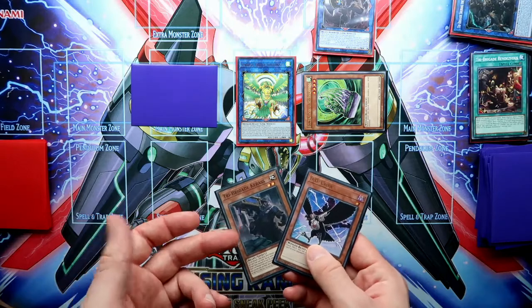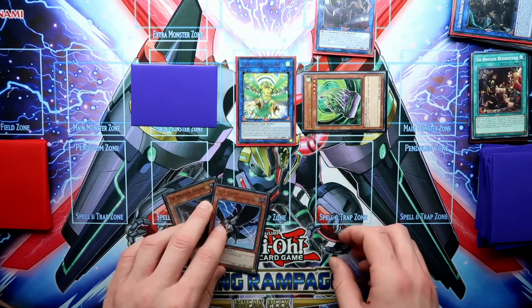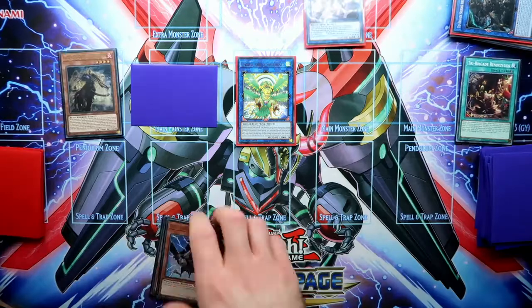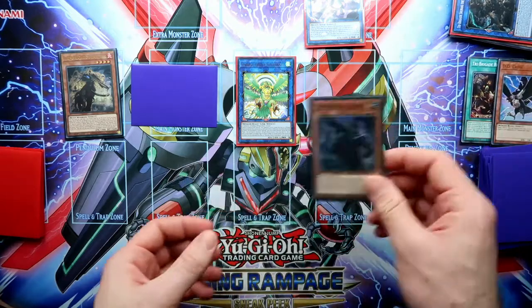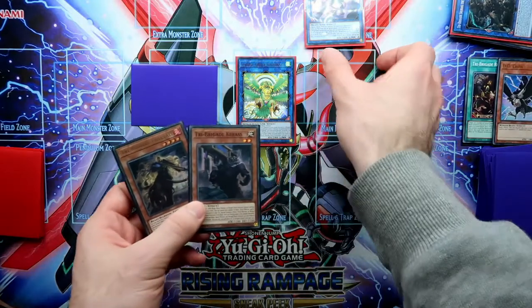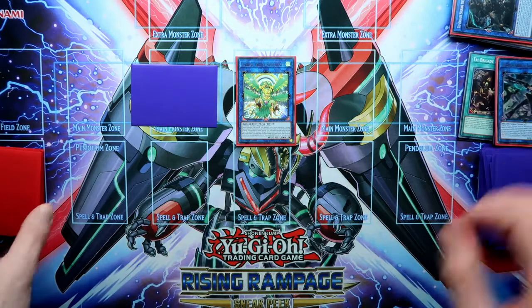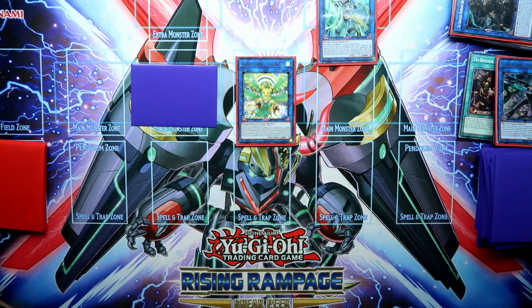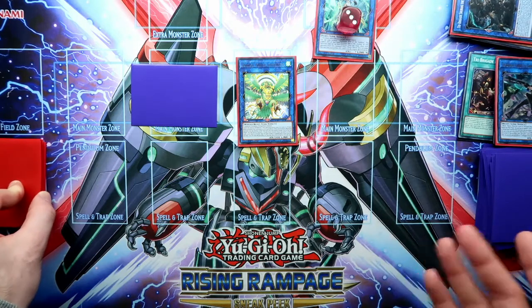Moreover, I want to show you one thing. So if you had the Keras and anything else in your hand which you can use, you can use the Keras effect — discard to the Keras — and then you can use all these cards for an Apalooza which will have not four but three negations, which is not four but it's also really good.